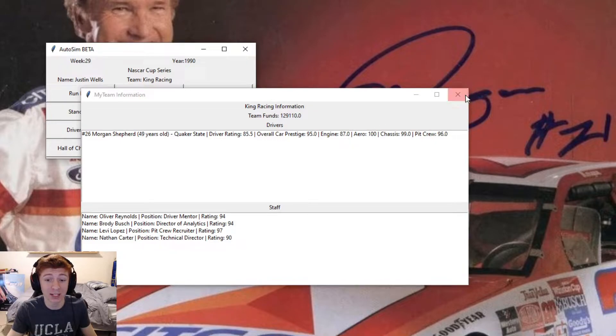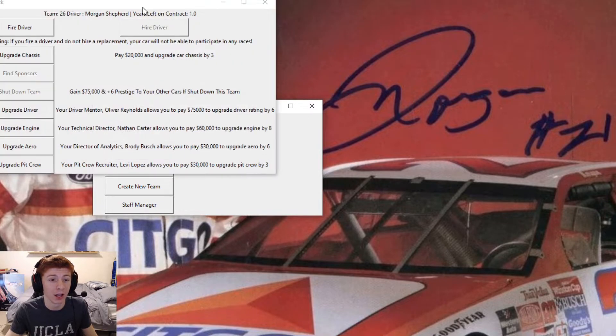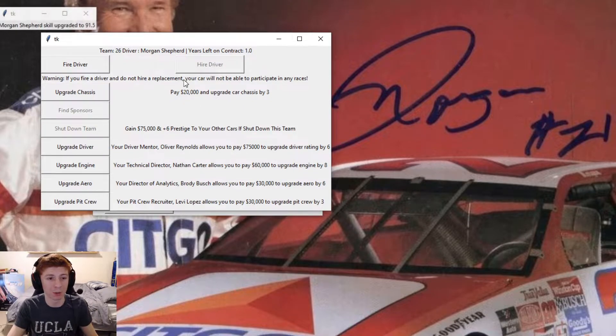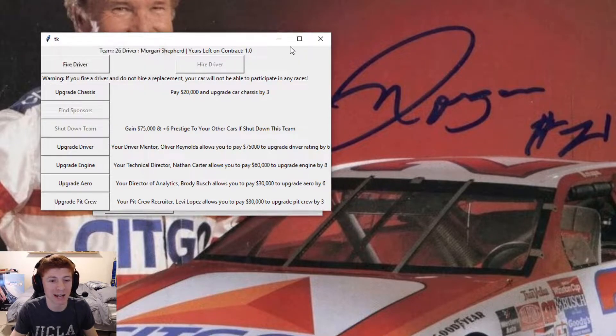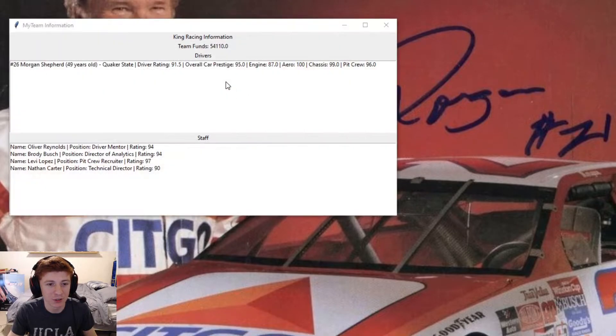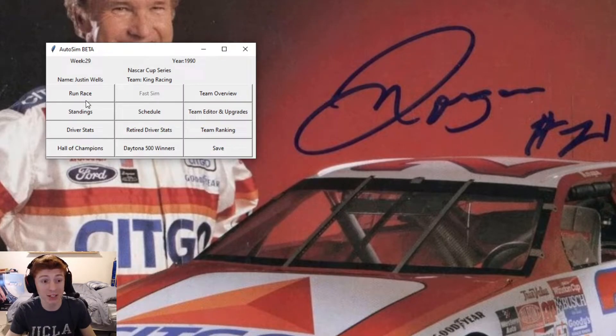We do have quite a bit of money in the bank, which means if we jump into edit team, we have the opportunity to pay 75,000 to upgrade our driver rating by 6, and our engine can be upgraded by 8 with 60,000. We don't have quite enough money to do both, so we're going to do the driver first, which takes Morgan Shepard up to a 91.5. That'll leave us with 54,000 in the bank, a 91 driver, and a 95 car. This is the best thing we've ever brought to the Daytona 500.